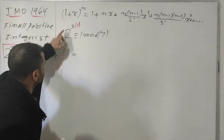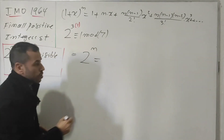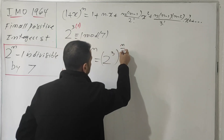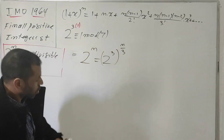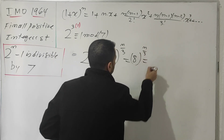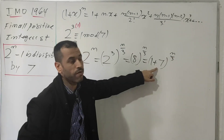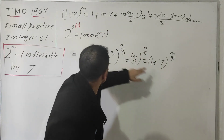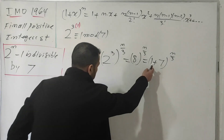Now I'm going to use a trick to transfer the expression. We know that 2^n is the same as (2^3)^(n/3), because the exponents cancel down to the original. So 2^3 is 8, giving us 8^(n/3). Now 8 equals 1 plus 7, so we have (1 + 7)^(n/3), which is written in the same form as the binomial expansion, where 7 replaces x and n/3 replaces n.